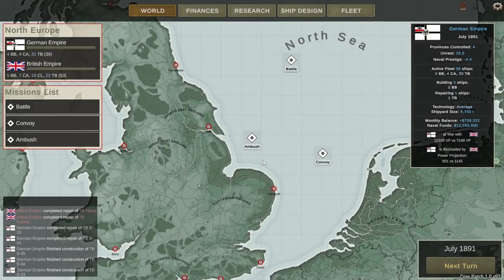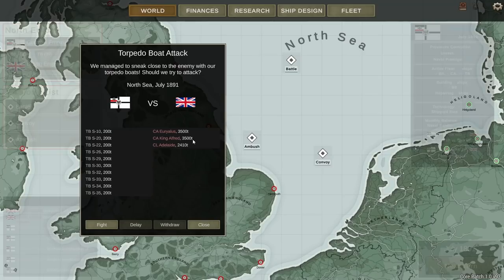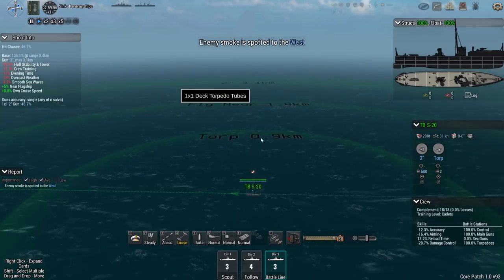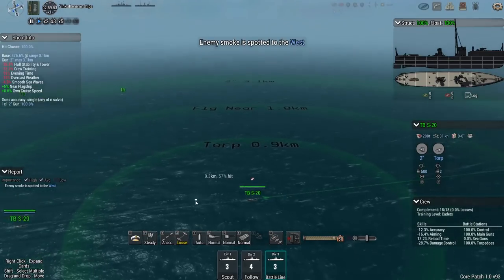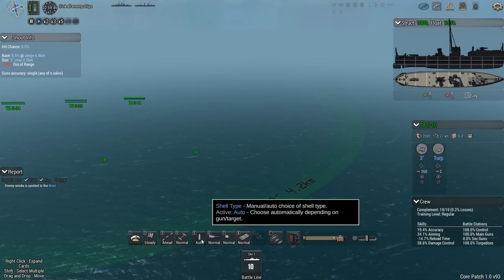Hey guys, Stealth here and welcome back to the campaign. Currently it's July 1891 and I've been able to ambush the British heavy cruisers Urealis and King Alfred, as well as the light cruiser Adelaide. This is done with a bunch of my newer ships — the new torpedo boats I designed a few episodes ago. They are faster by about 10 relative to the old torpedo boats but not as survivable. Regardless, we're going to ambush these boys and send them to the bottom. The British have seven heavy cruisers, so they're going to start seriously hurting as I take more down.